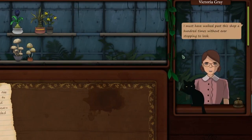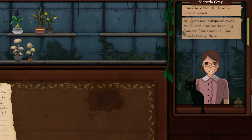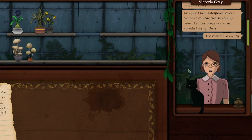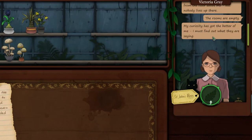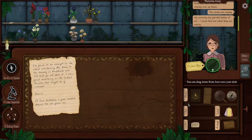Victoria Gray: 'I must have walked past this shop a hundred times without ever stopping to look. What a wonderful place to spend your days, surrounded by plants. I have an unusual request. At night I hear whispered voices — too faint to hear clearly — coming from the floor above me. But nobody lives there. The rooms are empty. My curiosity has gotten the better of me. I must find out what they are saying.' There's a plant for that? For voices in your head? Oh my gosh, that's amazing.